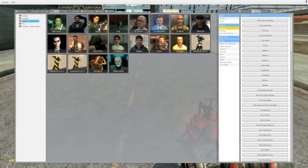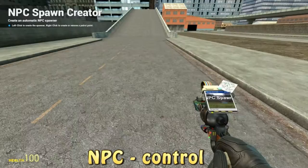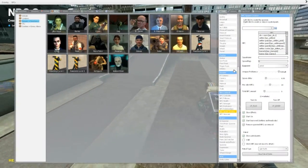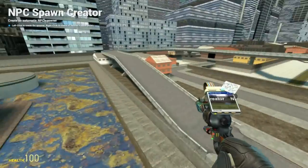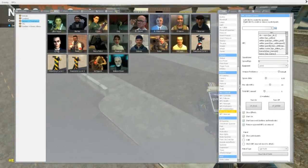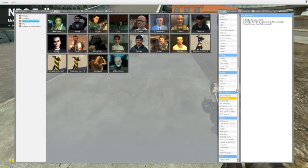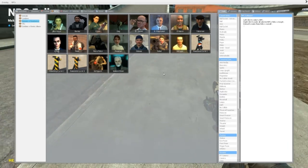I would also recommend the NPC Control mod. This way you can make spawners — for example, if you're making a war, you can make a spawner that keeps spawning every four seconds with a max spawn count and settings like that. Combine this with the S-Cars and the VAC aircraft and you can make sort of a war scenario where you don't have to spawn enemies manually — the spawner does that. Or you can make a base where NPCs patrol around and you have to kill them to get in. Definitely go download that as well.